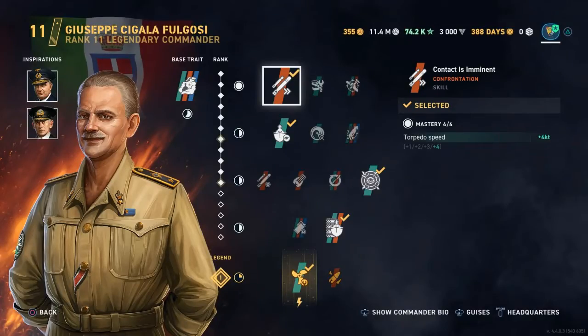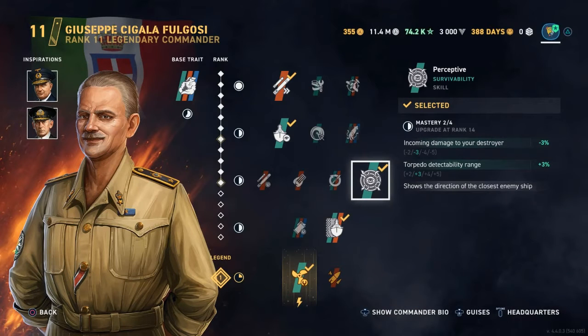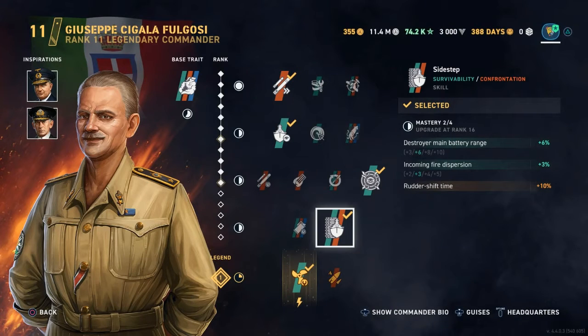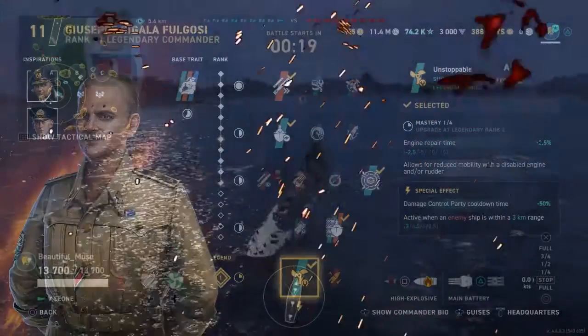Concealment is not very good - we're at 5.6km, you can get it lower with a higher-point commander; mine's only an 11. For the first perk we're gonna use Contact is Eminent, which gives us more torpedo speed. The second perk is Look at Me Now, which gives us better detectability and concealment range. We're gonna run Perceptive so you know everything. For the last perk we're gonna use Sidestep - the biggest reason is that fire dispersion because we're gonna be very defensive. For a legendary perk we're gonna use Unstoppable, just in case we get in trouble and get hit, so we can get out of there.